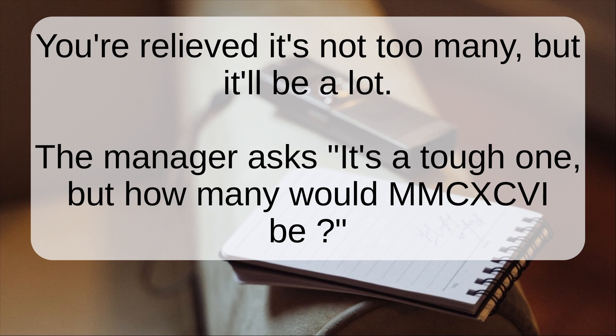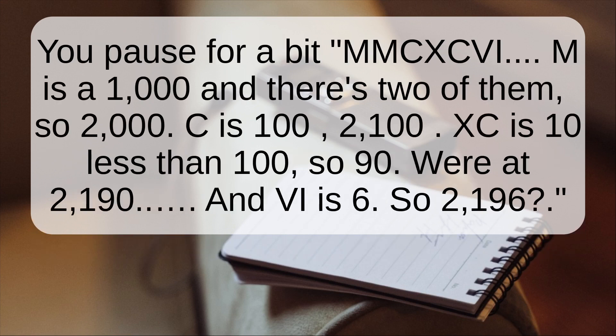The manager asks: it's a tough one, but how many would MMCXCVI be? You pause for a bit. M is 1,000 and there are two of them, so 2,000. C is 100, so 2,100. XC is 10 less than 100, so 90 — we're at 2,190. And VI is 6, so 2,196.